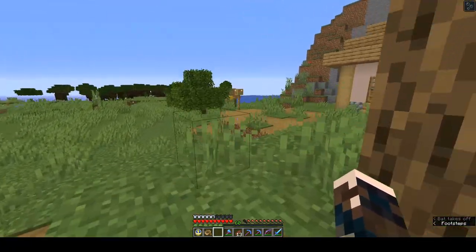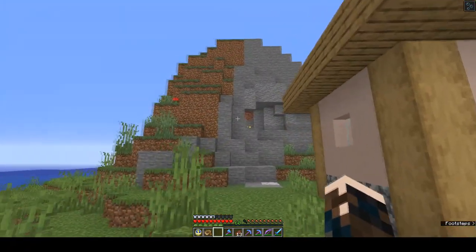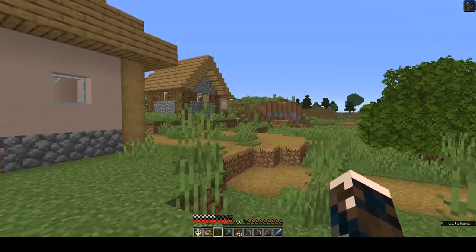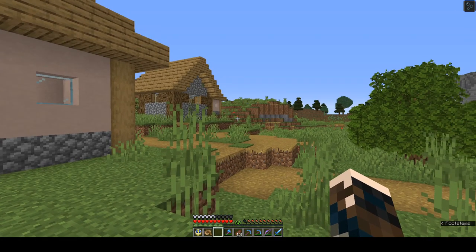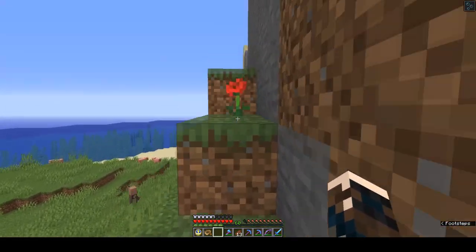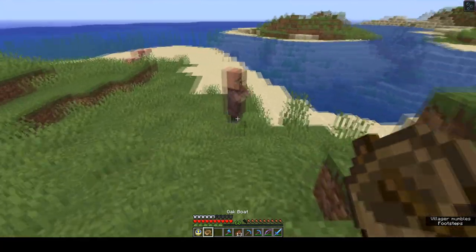I went to all the trouble to bring a couple of villagers back - there's one down there, there's one running around here. My plan is to turn this into a raid village for all the Alphas so that they can come here, trigger a raid, the villagers will be safe, they can get Hero of the Village, and all will be good. I've got another villager here somewhere.